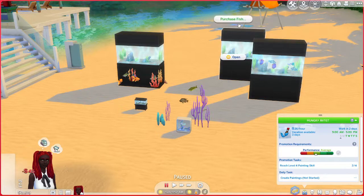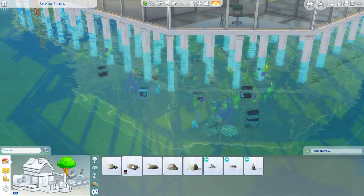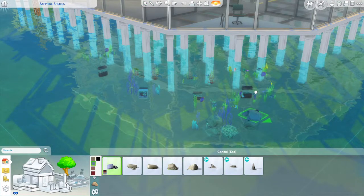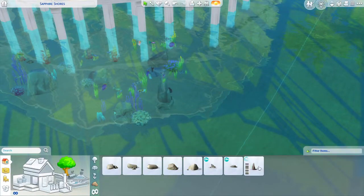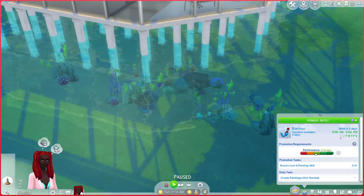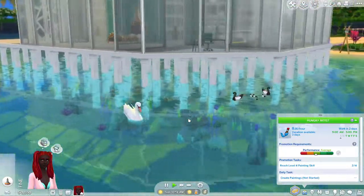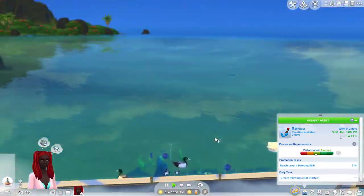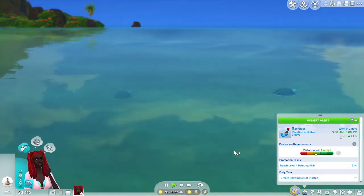I used some fish tanks, stocked them with fish, sized them down, and put them in the water around my house so we could have some fish. I also put down some ducks and swans, although at first when I put them down they were underwater, so I had to raise them up. I don't know that ducks and swans would really be out in the ocean like this, but there weren't a lot of ocean fish available. The new pond stuff we got obviously isn't great for oceans, but I made do with what I had.